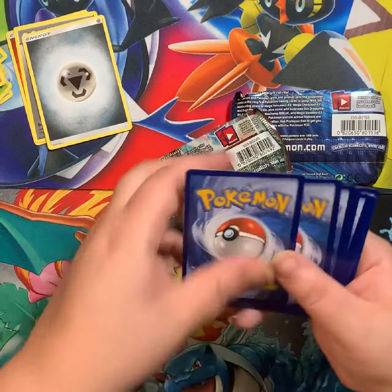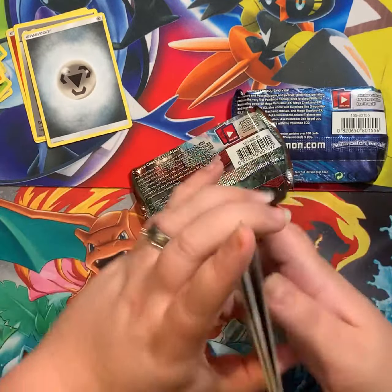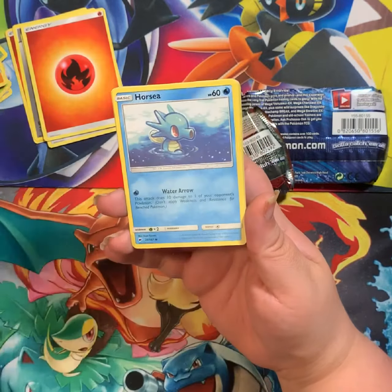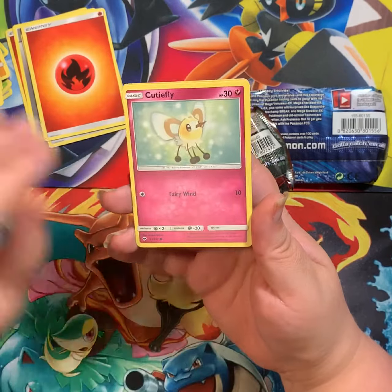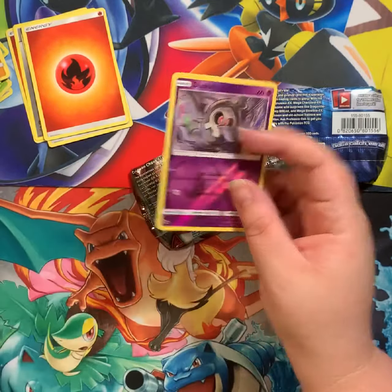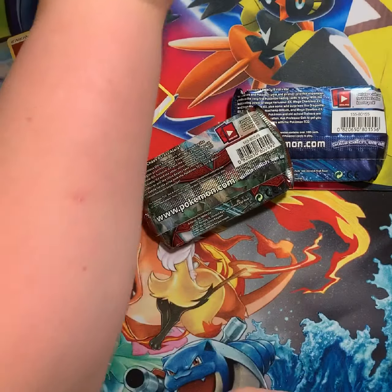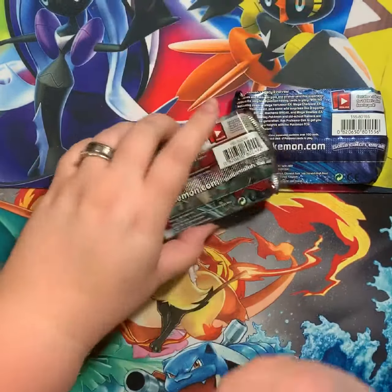Code for y'all! Soulrock, Escape Rope, Gloom, Horsea, Noibat, Alolan Grimer, Riolu, Cutiefly reverse, Dhelmise, and Bruxish. Bruxish is actually a decent card to have in your deck - probably not now, but when I first got back into it, it was.